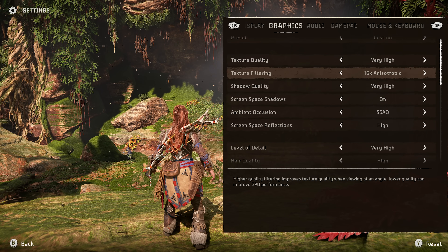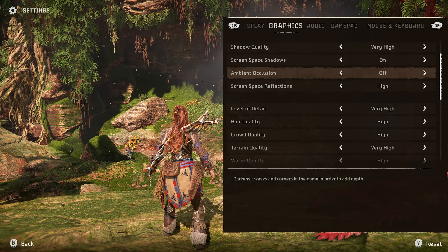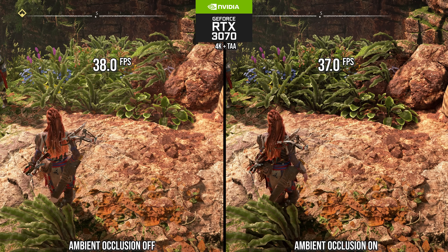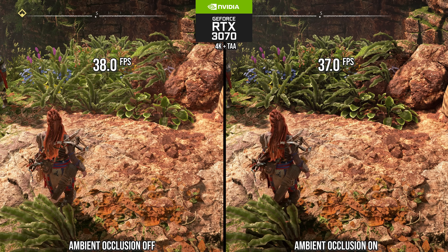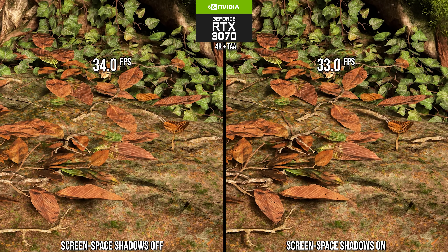First and foremost, let's get to those optimized settings. Given everything gleaned from the developer interview that can be viewed on the Eurogamer website, I know that this game is going to have some settings which barely affect the framerate on PC, but others that are going to be key to getting better performance. Ambient occlusion: there is only one SSAO option here, and the performance won back by turning it off is not at all worth the negative impact it has on lighting quality, so definitely keep that on. Same with screen space shadows — turning those off does not greatly impact performance yet you'll lose significant shadow detail. Keep that on.